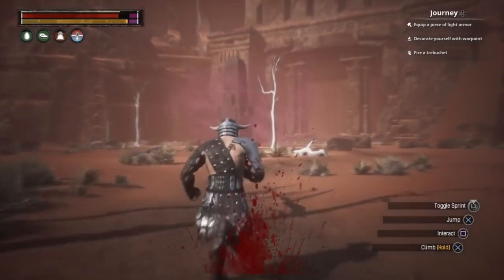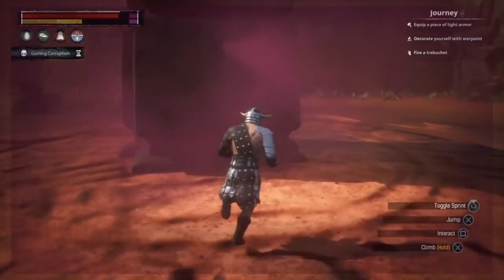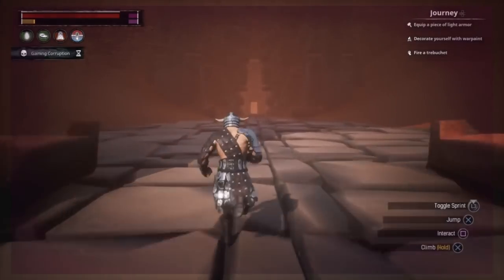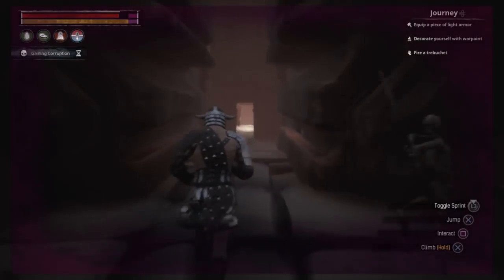Don't forget to retune your bracelet to the obelisk if you have not done so already. For those unaware, the obelisks are used as fast travel points across the map, with 10 in total to attune. From the obelisk, head directly north and into the Archives building. We will gain corruption in this area, so keep running until you reach the archivist's chamber.